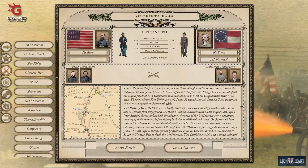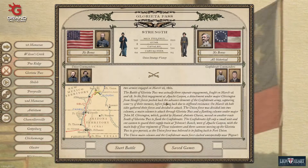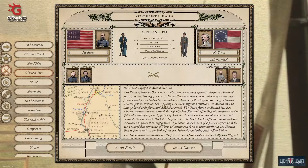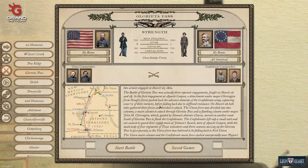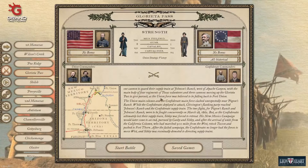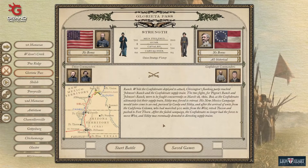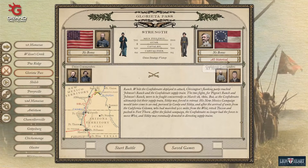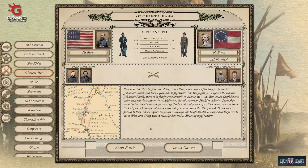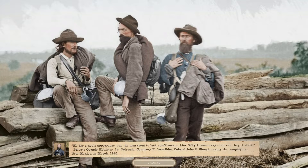It was basically three separate engagements on March 26th and 28th. There was one at Apache Canyon where the Union forces pushed back the Confederates and captured some stuff. They then fought through Glorieta Pass and it basically ended up putting a lid on the Confederacy in the far west. We're going to leave the AI on historical, which means it starts out historical but once you engage in combat, the AI will become more dynamic and choose what it needs to do to accomplish its objectives.